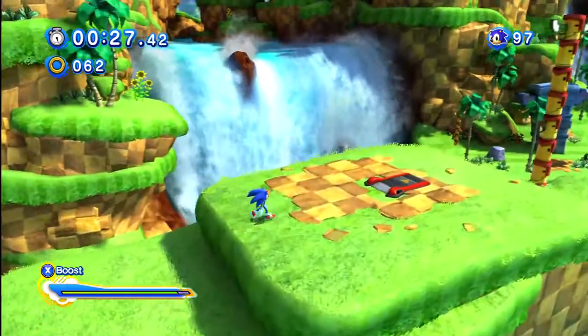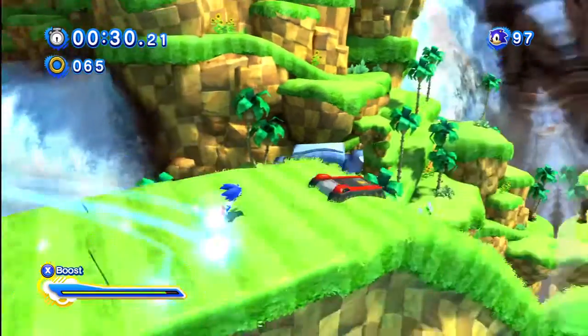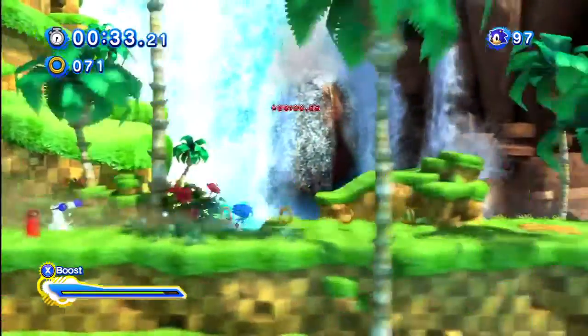Next up are the three buzzbombers. Here you want to only destroy the first two, not all three, and as soon as Sonic hits that high point of his bounce from that second buzzbomber, you boost forward. This will shoot you right over that final enemy and with just enough height to reach the platform. Slide underneath the totem pole, start boosting, and you're in the clear for a couple seconds.